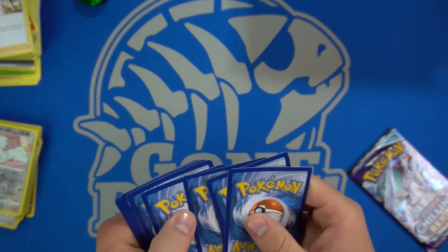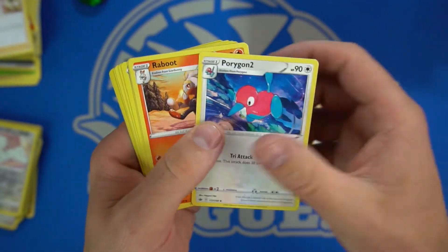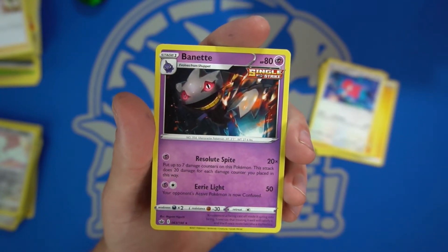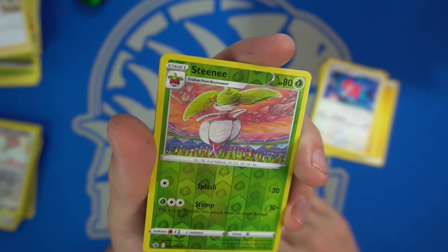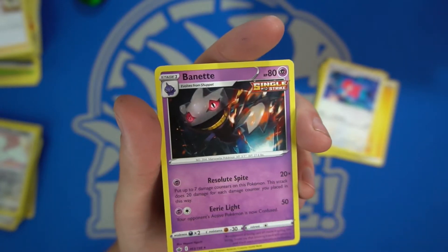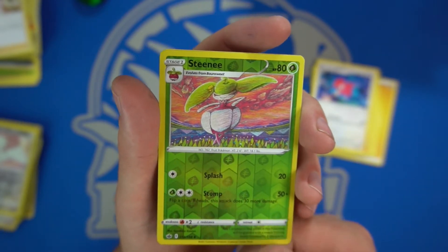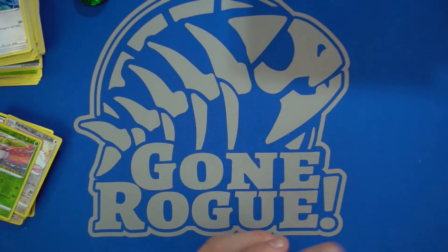Still no V's or V-Maxes or full arts or anything — these are trash. I mapped them all before opening these to make sure I got all the good ones. We have Lucky Energy and we have the Steenee as well as the Bagon — looks like some kid drew that card. Do they even have the artist listed on here? Nope, guess not — guess they don't put the artist on Pokemon cards. Stage one Steenee, it stomps.